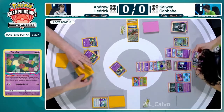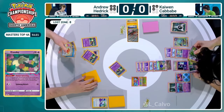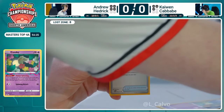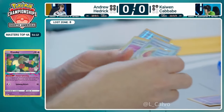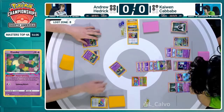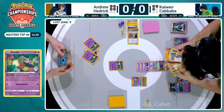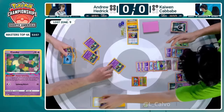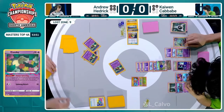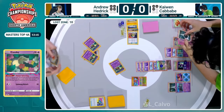Kaiwen Cavave is eliminating these attackers one by one from Andrew Hedrick's field. The Blood Moon Ursaluna EX now hitting the Lost Zone for Andrew Hedrick, bringing us up to eight. Going into another Flower Select - two cards, one goes to the Lost Zone, one goes to the hand. It's the super rod versus the nest ball for Andrew. Such rough decisions - he chooses to value the super rod a little bit more. With Buddy-Buddy Poffin he will not be able to search for any of the attackers... but he could Artisan right, potentially.